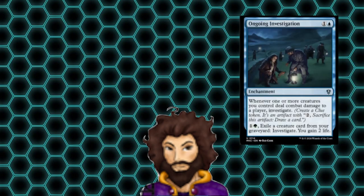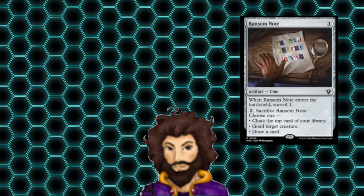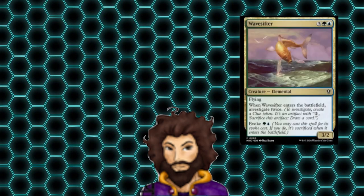Ongoing Investigation could allow us to generate a few clues each turn, but we have tons of ways of already doing that, and it was an easy enough cut to make. Ransom Note is really versatile, it's a clue which is also nice, it's 1 mana, but ultimately still felt a little too weak to keep. Serene Sleuth cares about goaded creatures that we control, and relies too heavily on the actions of our opponents to be of real use here. Last up for cards that didn't make the cut is Wave Sifter, which is looking to be evoked to give us 2 clues, but the juice of 2 clues isn't worth that squeeze. We could find stronger cards that push us further ahead.